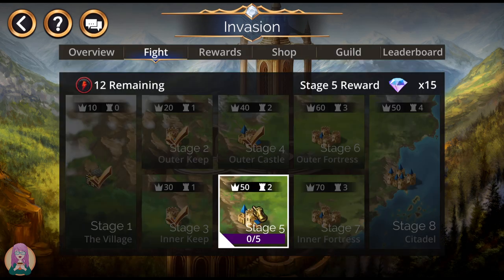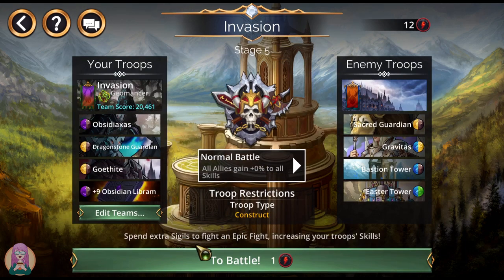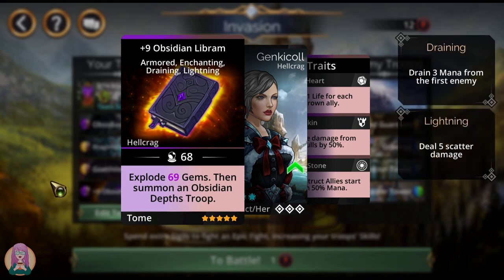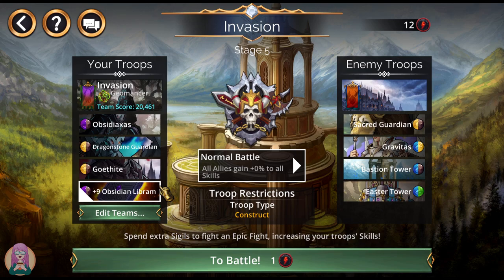Coming back to you. I wanted to get up to here to show you the higher level stuff, but I don't want to delay this video any longer. The next team I'm using — you can see there's a lot of mana blocking going on here. But we have Enchant because I've bought multiple tiers in the shop. We have the Explode, so it's going to help a lot. Plus the Obsidian Librem self-enchants, so once you cast it once, it's going to enchant itself. You're going to have lots of mana from exploding the whole board. But this is just for fast early levels.